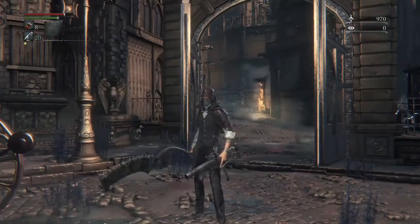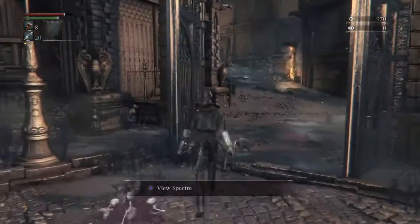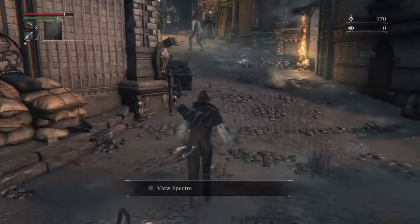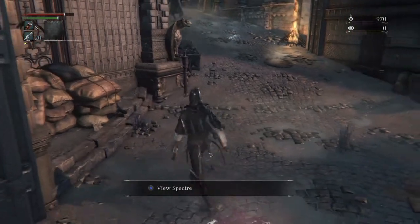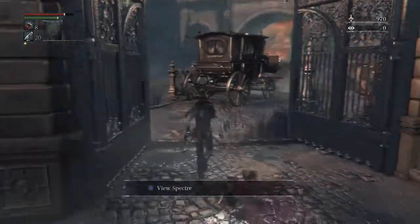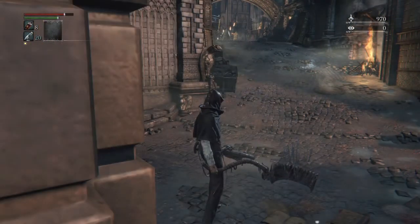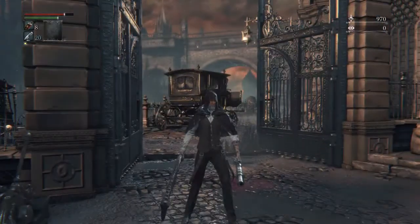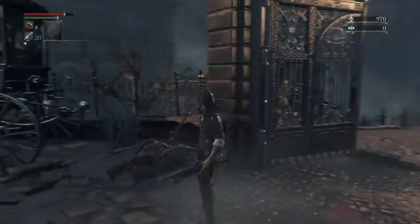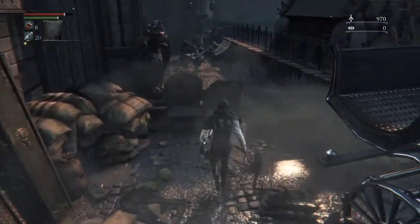Hello everybody, this is Bloodborne and we are Massive Trigger. What I want to show in this video is the Blood Echoes system, which works a little bit differently from Demon's Souls, Dark Souls, and Dark Souls 2. Once you die, you do leave a Bloodstain, similar to previous games. However, nearby enemies that respawn within these areas once you're dead will suck up your actual Blood Echoes.